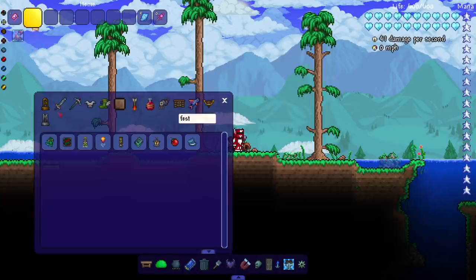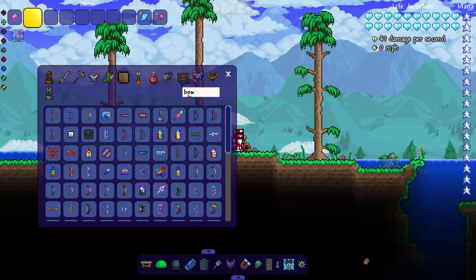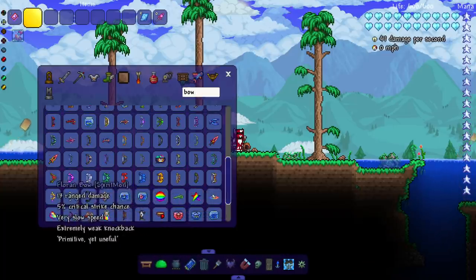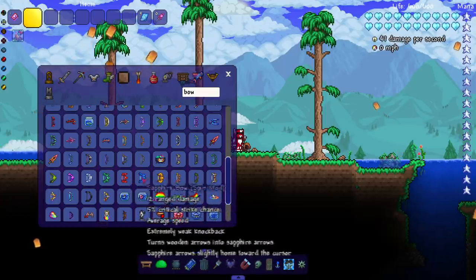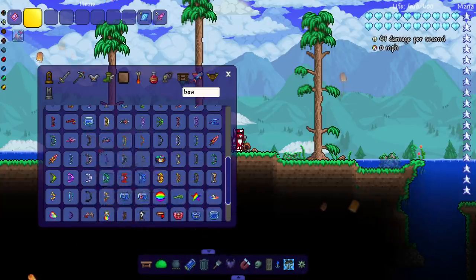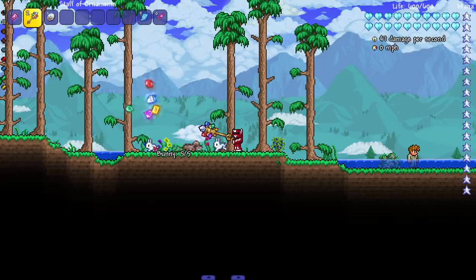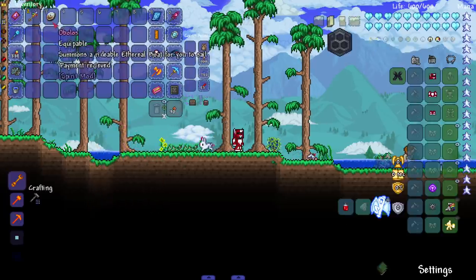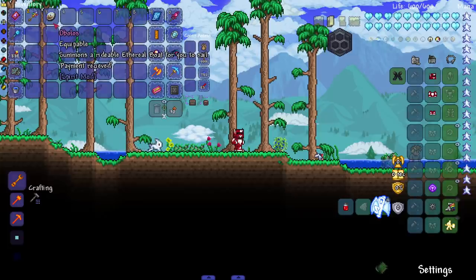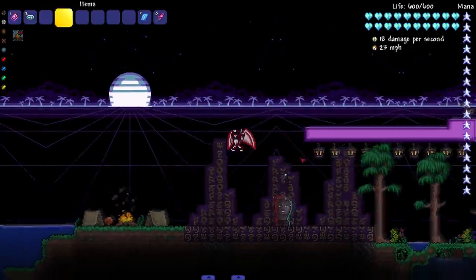For new items — the mod added gem bows like Sapphire Bows and Ruby Bows, giving gems more uses. There's also the Staff of Ornaments, which sends ornaments toward wherever your cursor is. And the Obelos, which summons a rideable ethereal boat. That covers the majority of what's new in the 1.4.2 update.